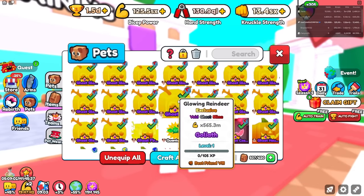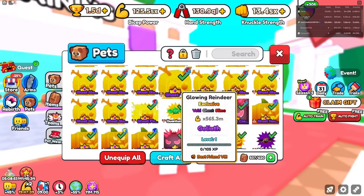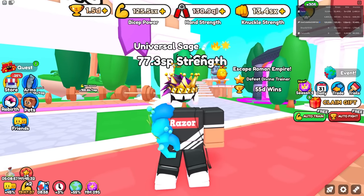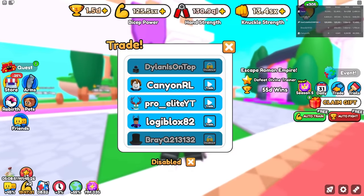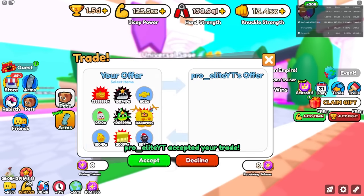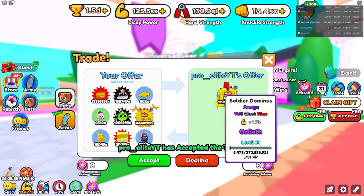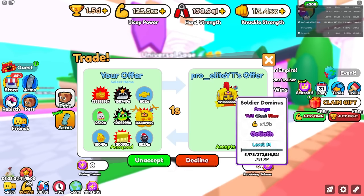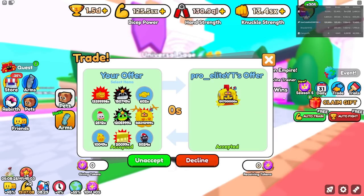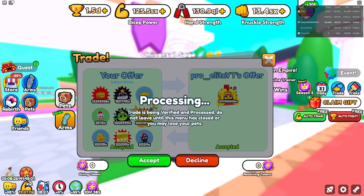Currently my best pet I'm using has 565 million stats, but there's someone in here that actually has one of the best pets in the game. His name is Table. I'll go ahead and send him a trade — he accepted. His pet has 1.9 billion stats guys, that's absolutely insane. That is the best pet in this world, and this is the world I missed out on. World 9 just released today.